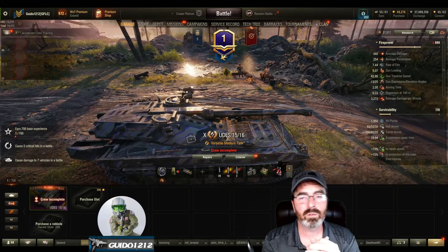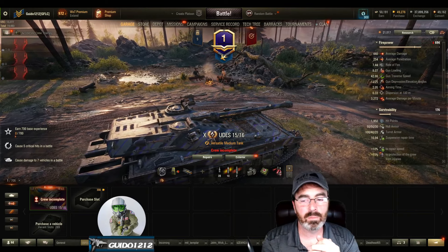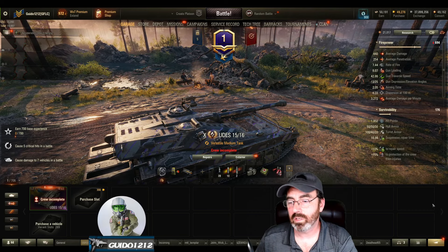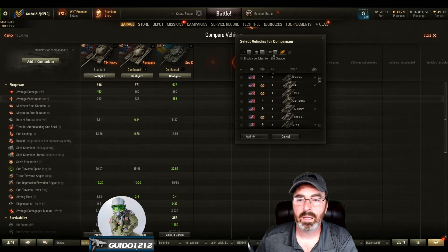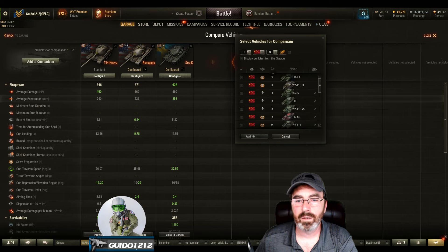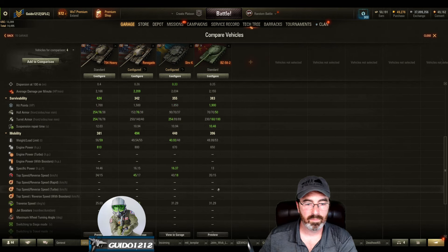When it goes into siege mode, several different things change on it — I want to say it's more like a Kunze where it has some DPM changes. I'll have to dig a little further into those numbers. The BZ-58-2 just seems like a kind of basic heavy tank.